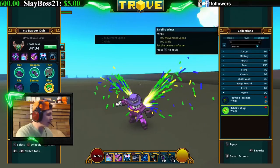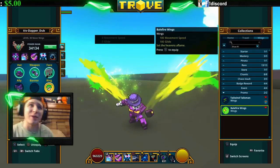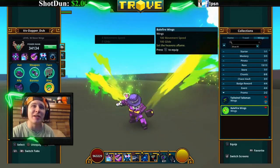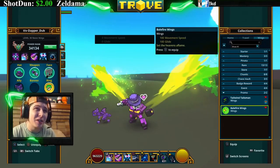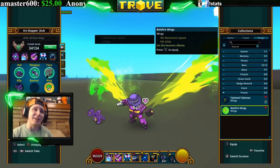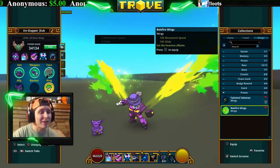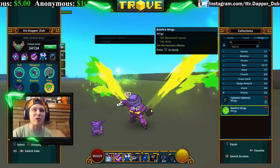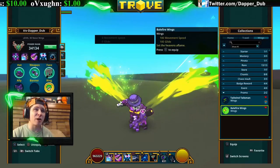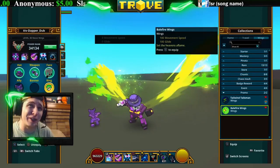Last but not least, the Balefire Wings — probably one of my favorite wings in the game. You used to get these from streamer dream box one codes. They're just like the fire wings except much bigger and they shoot out green fire. I love these wings — they're definitely my favorite wings by far. Right now they are unobtainable and don't give any mastery either, but they're really, really cool looking.